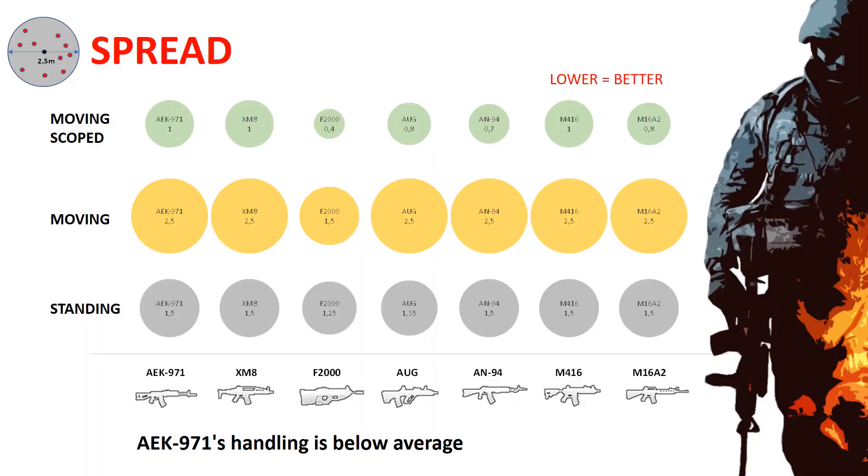The next KPI from our data source is spread. I understand it as an accuracy penalty while shooting when we stand, move, or move while being scoped. F2000 is your absolute number one; on the other hand, AEK is nothing special.